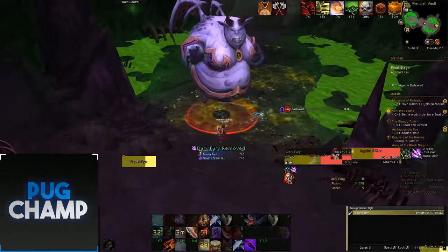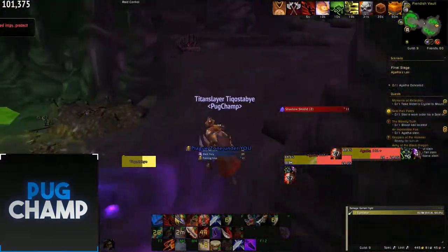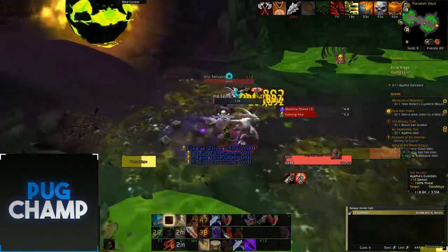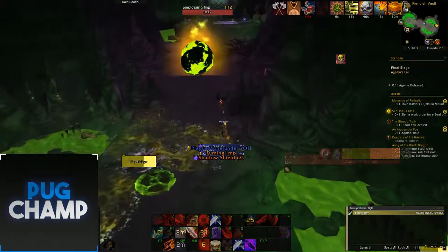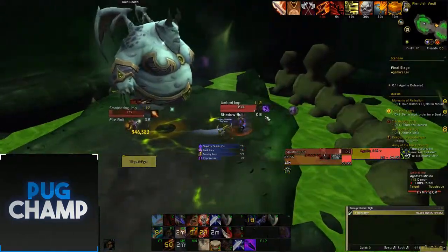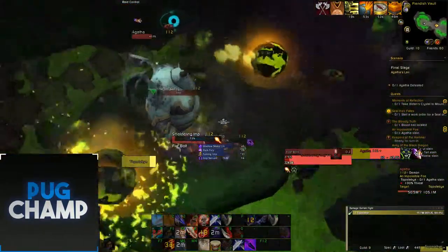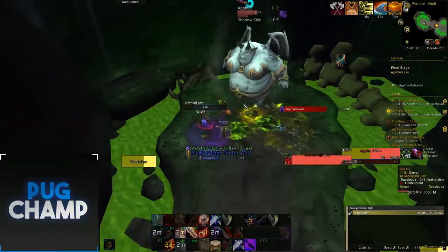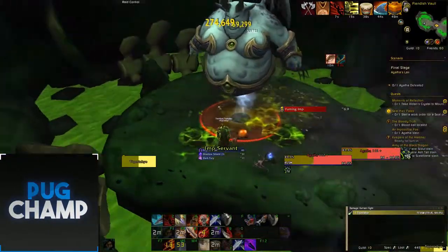Kill the boss quickly, interrupt the shield, and now push her. I'm going to quickly kill the imps in the back, get out of the bad zone and use a health pot. I'm going to cloak just so I can get there quickly and kill off the smoldering imps and the umbral imps. Dodge this — I'm going to use Marked for Death now as well because I can reset it. Just going to focus on the boss and use Drums now.